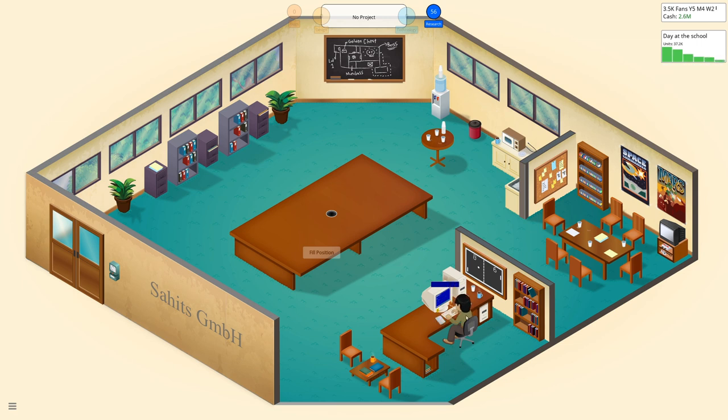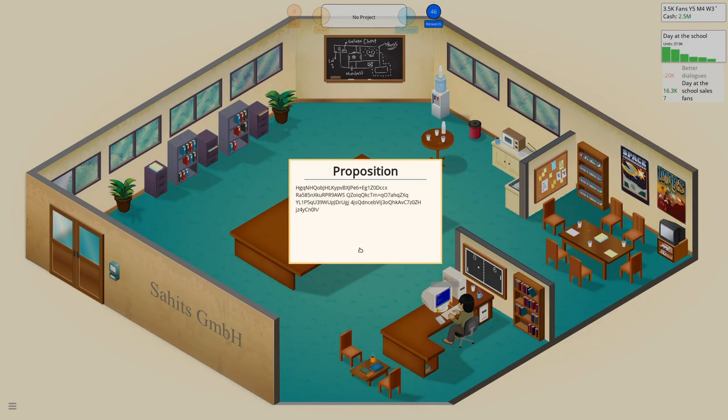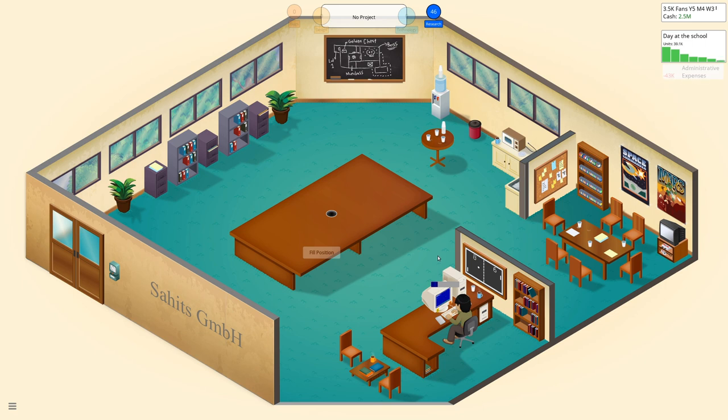Not so bad, our game. Do some more research. Okay, proposition — let's decrypt the message. We can borrow some information, which means basically we get an advanced topic. Borrow — okay, I'm fine with this. We can now do movie games.